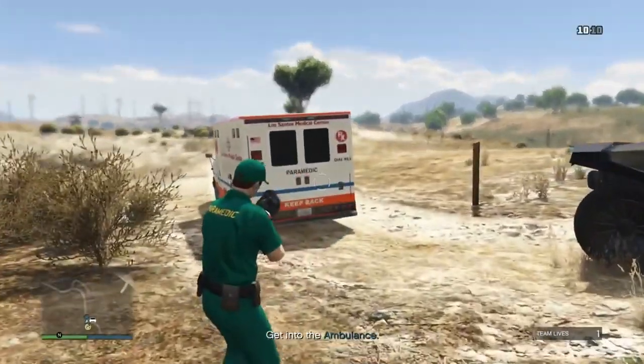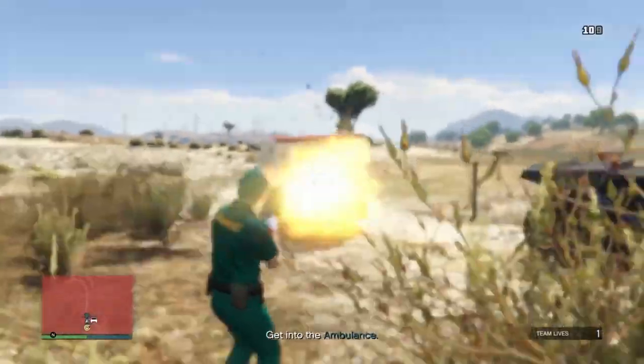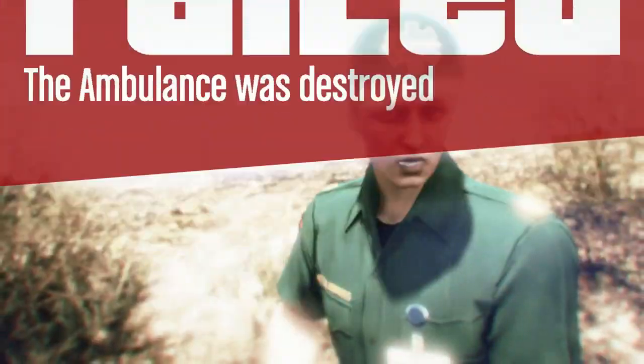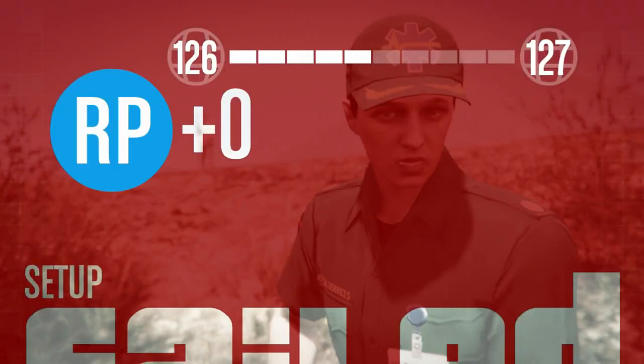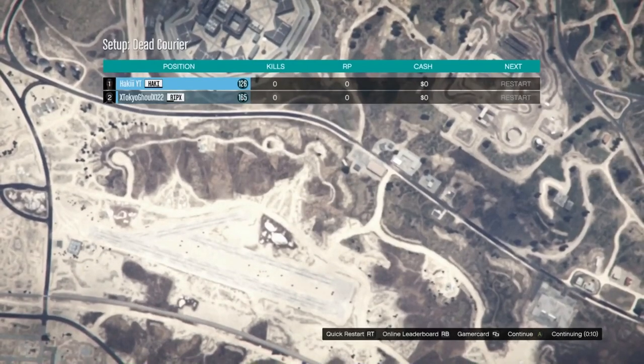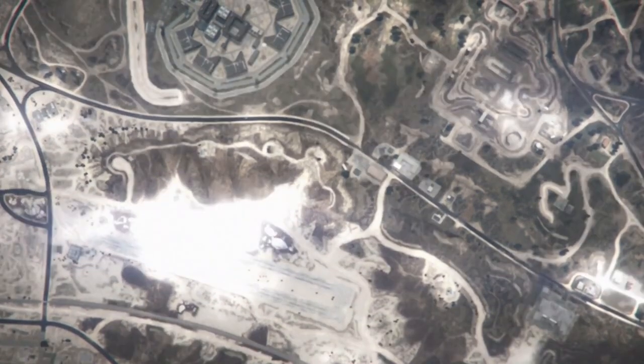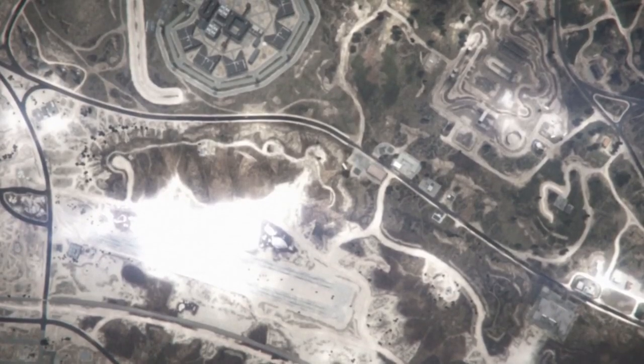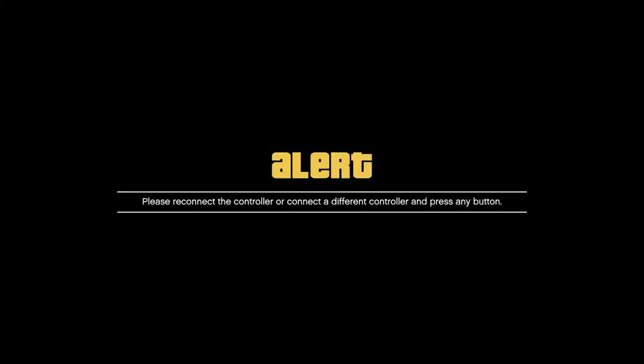Once the mission loads up, you guys want to go ahead and destroy the ambulance right there. Then it's going to say mission failed. Once you guys get loaded into the sky, you want to tell your friend to press restart. Make sure you tell your friend to press restart, and as soon as you guys see the orange loading circle on the bottom right, go ahead and disconnect your controller.